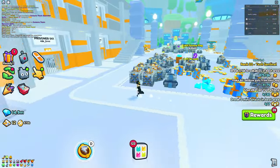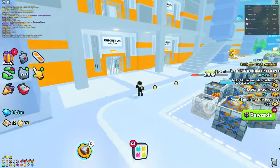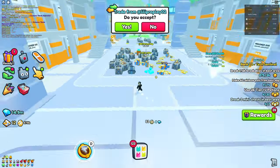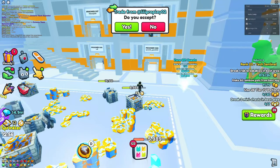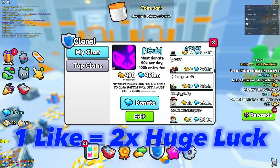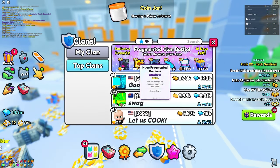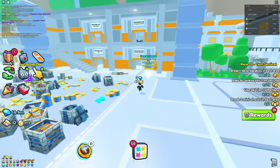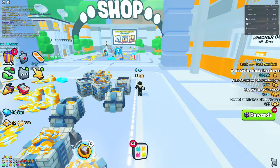In today's video I'm going to be showing you the best way to actually collect prison keys in Pet Simulator 99, because these can get you to unlock these cells right here and also help you out for the clan battles. If you get to the top you get a bunch of huge pets, so hopefully using this you'll be able to actually collect a key.